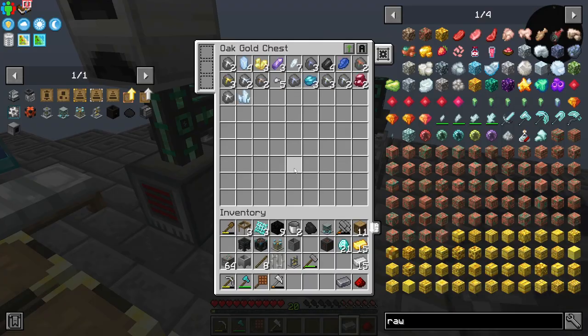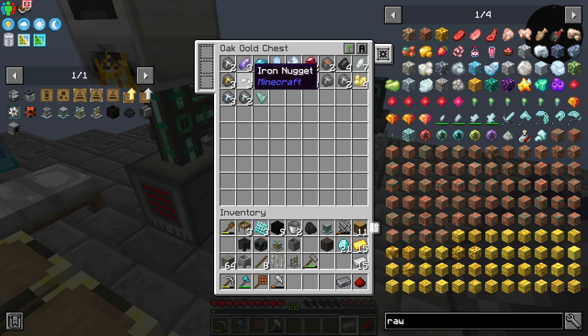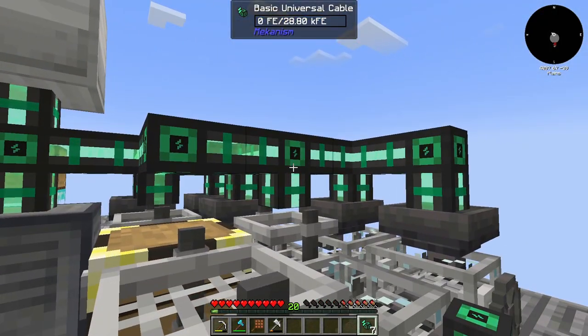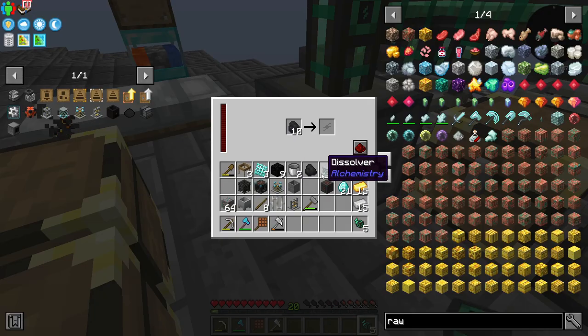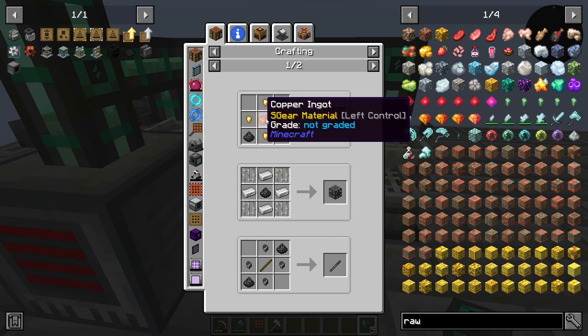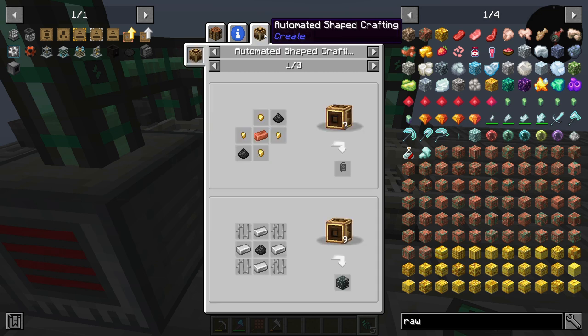We're on our last piece of redstone, which — getting that hooked up is gonna be fantastic. We're getting prismarine, charged certus quartz, iron nuggets — we're getting a lot of good stuff here. Once we set this up, it should be getting power. Slow and steady. We're getting grains of infinity, which is Ender IO. For those that do not know, Ender IO is one of my favorites — we will probably be playing around with that.